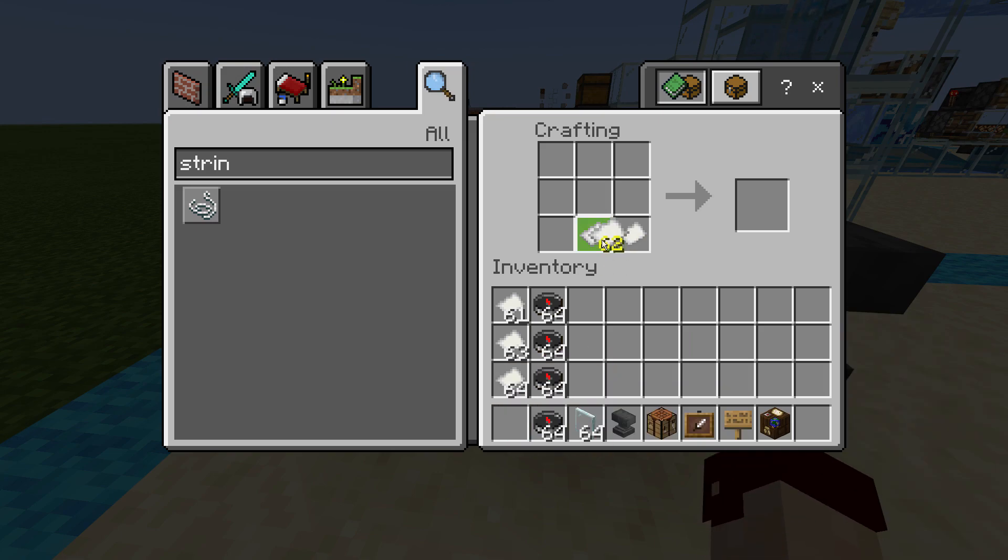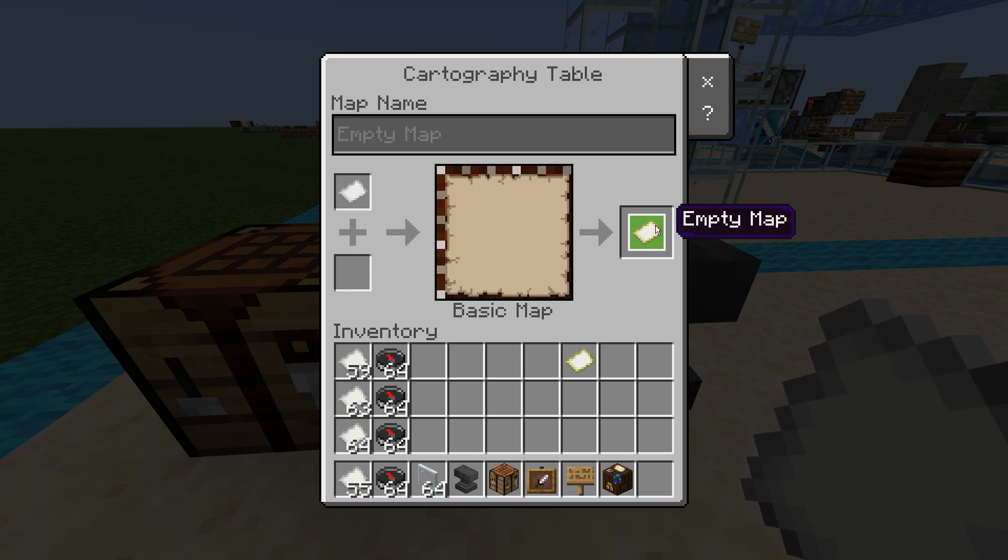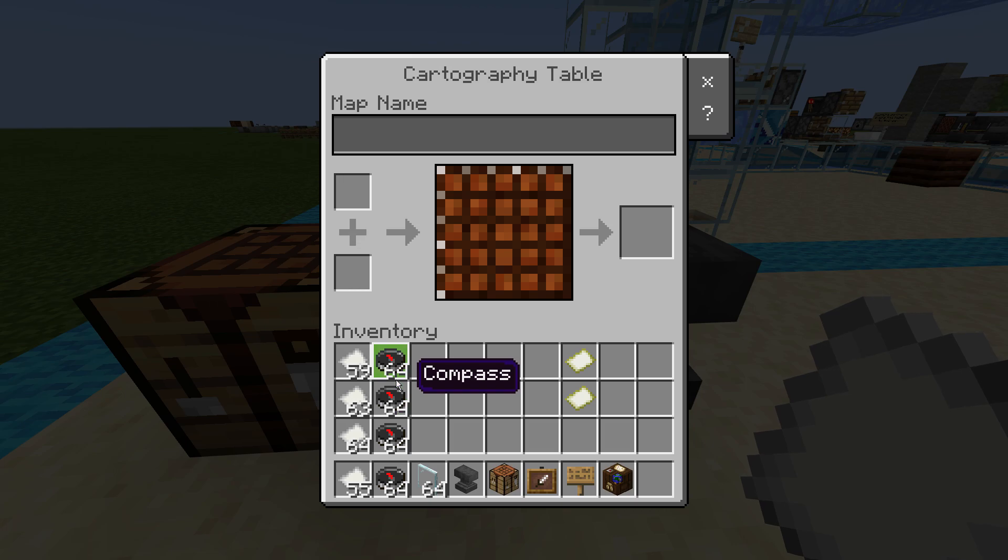How do you make a map? The first way to make a map is on a crafting table — with a 3x3 grid of paper you can get an empty map. If you have a cartography table, on the other hand, you can take one single piece of paper and turn it into a map, which seems like a much bigger win. One paper versus nine pieces of paper in order to make one single map.